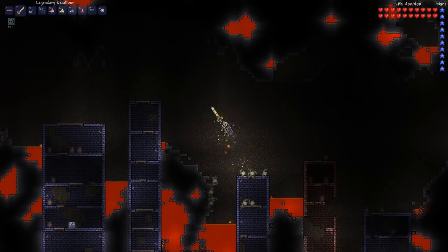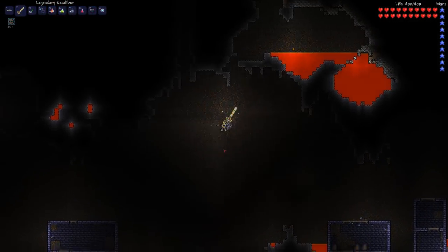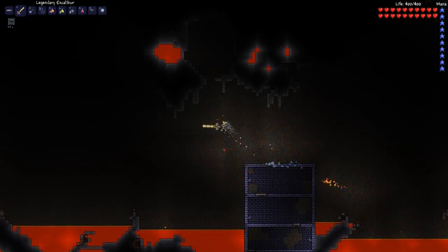Alright, so the first thing we need to do is reach the underworld, which is this place — Hell, if you want. And we need to find a demon carrying a voodoo doll of the guide.